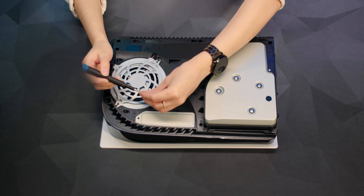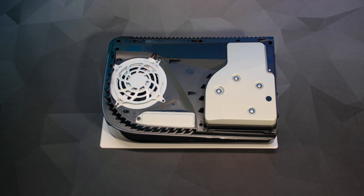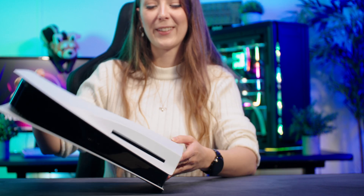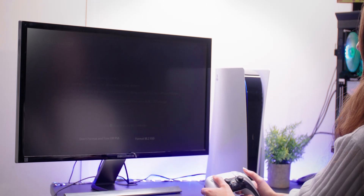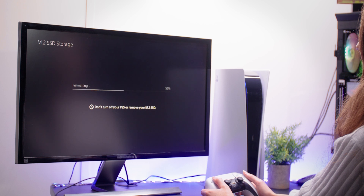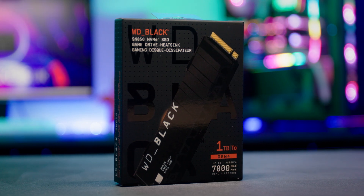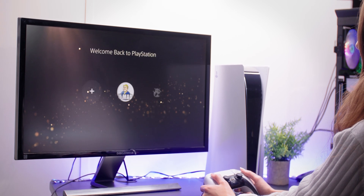We're nearing the end now so reattach the expansion slot cover by sliding in from the top edge and then reinsert the screw. Finally replace the PlayStation 5 console cover then connect up the power cord cables and turn it all back on. When your console turns back on the formatting guide will magically appear and all you need to do is follow the on-screen instructions and this will go ahead and format your new storage. Once this is done your additional M.2 SSD can now be used to download, copy and launch all of your different games as well as media apps. It will work just like the inbuilt storage.